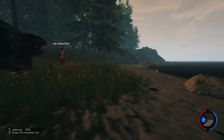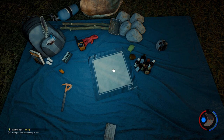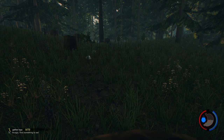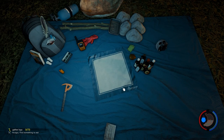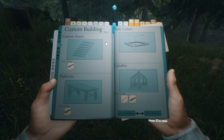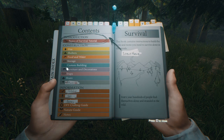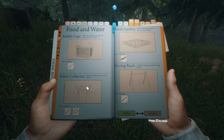How do you make a water catch with a turtle shell? Look in the crafting book — under food and water, it's section B-C. You're a fast study!